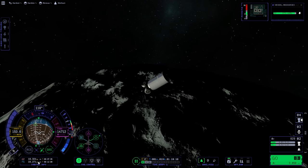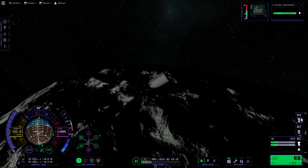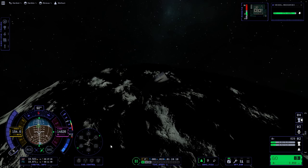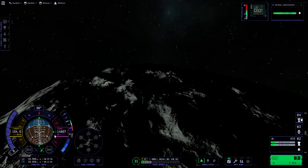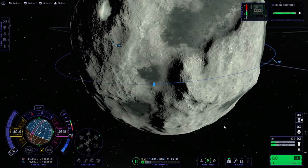Now, I wouldn't be too worried about this because we could just chalk it up to mass concentrations like around the moon — it could just be a Minmus anomaly that just stays. But insofar as it might be indicative of other math errors in the game, that's what I'm worried about.